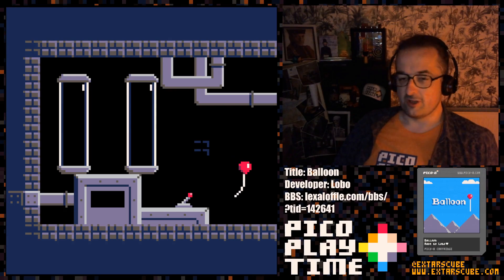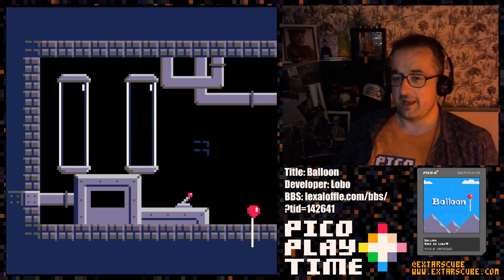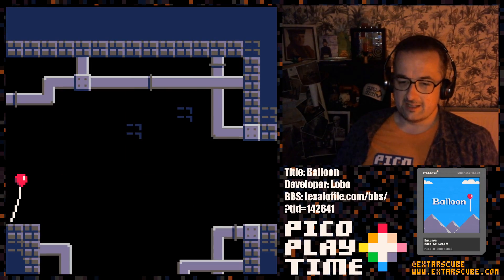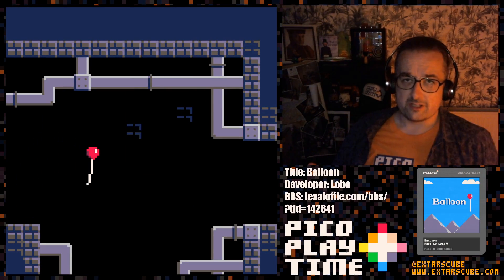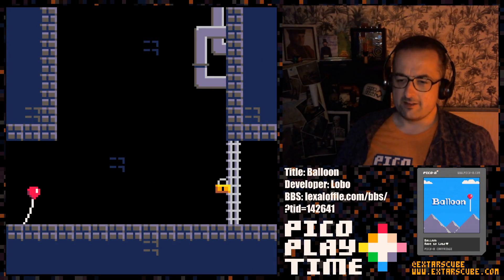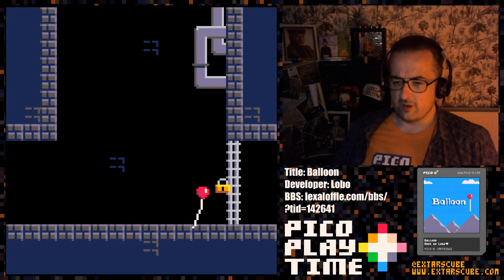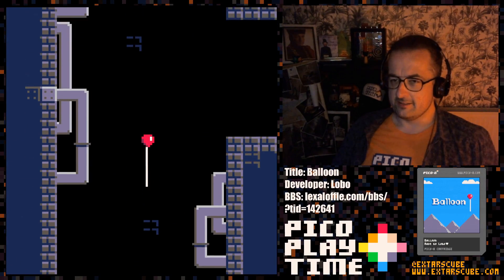And turn the electric off. I really like the way that when we flick switches and things in this, the way that the level actually changes. The music's cut off now - we've turned the electric off, and we've got some barriers that have been unfurled for us. We've got a locked door. How mysterious - I wonder where could we possibly go to get the key for that. I'll leave that up to you to decide.